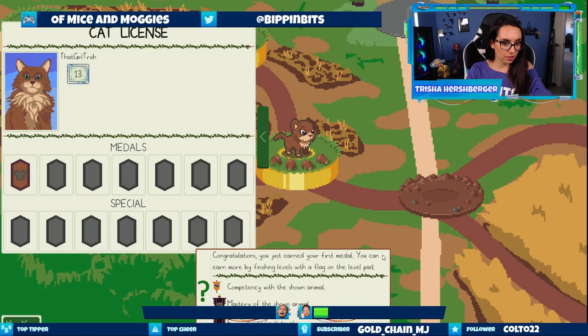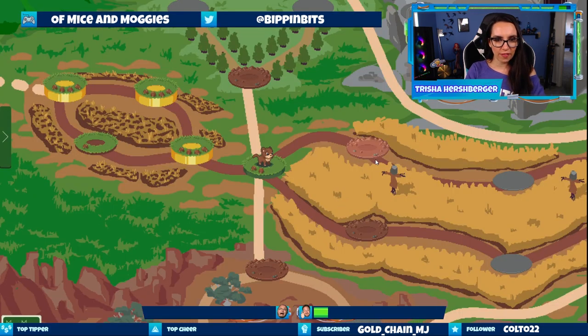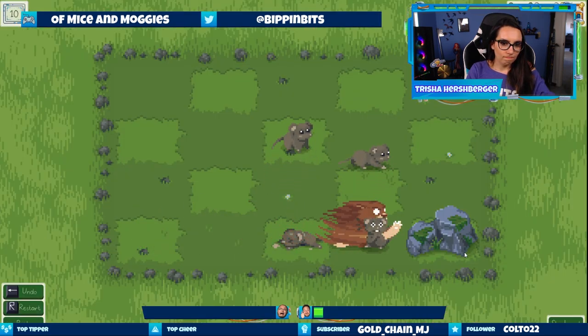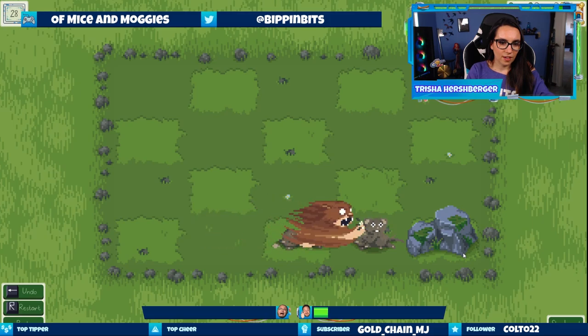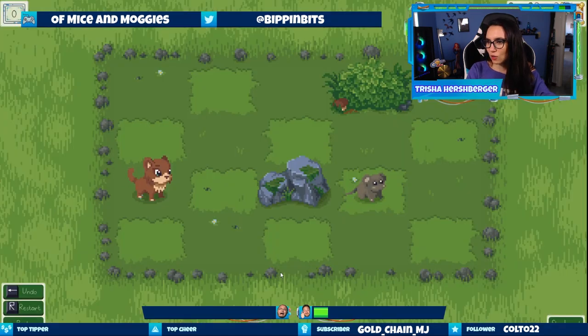I have a cat license — I got a little medal. You just learned your first medal. You can earn more by finishing levels with a flag on the level pad. I like how each level has a gold, medium, and bronze ranking to go for. Now we have a lot of options, although there's a scary scarecrow over here so let's go toward that. How do I get these guys over here with their mouse friends? There we go — got them. This is like reverse Tom and Jerry where the cat seems to come out on top.